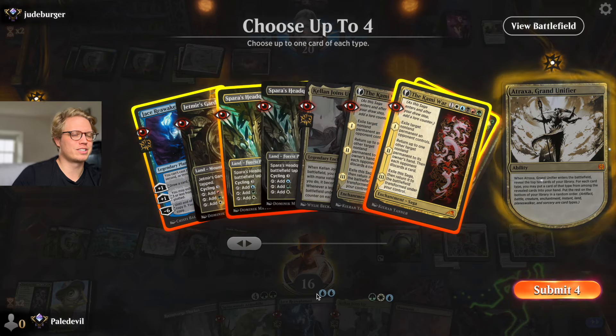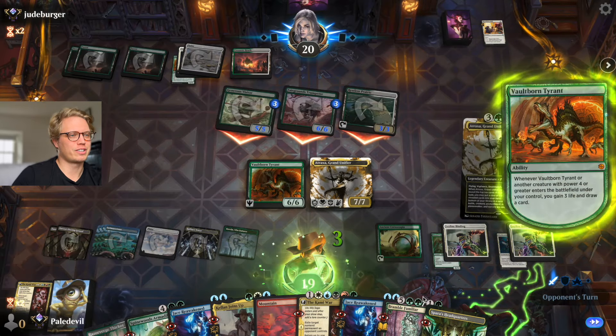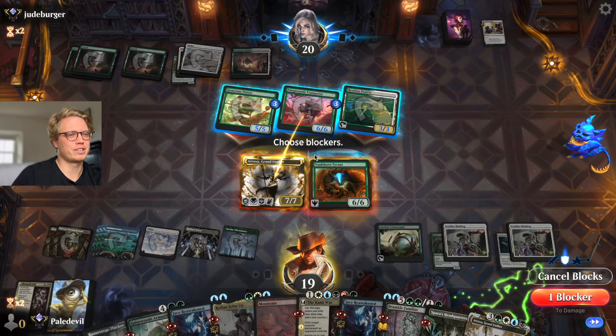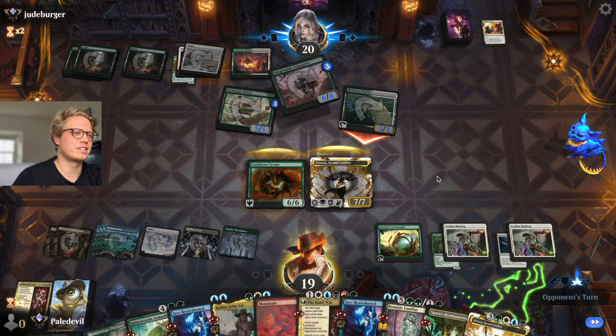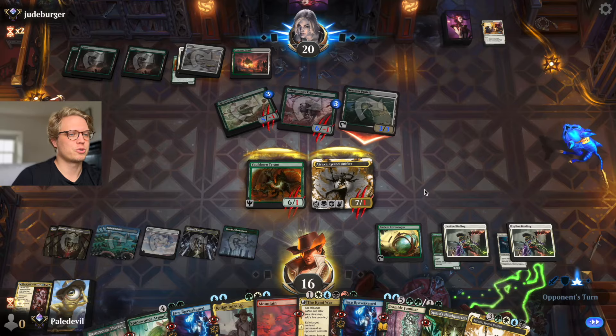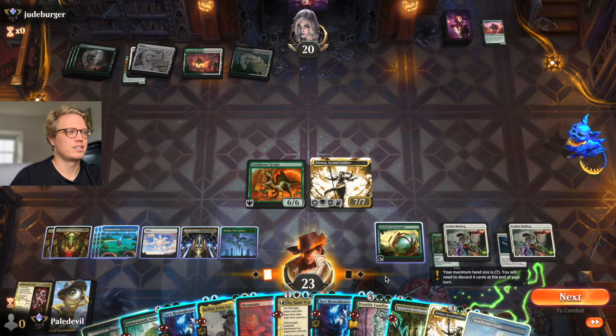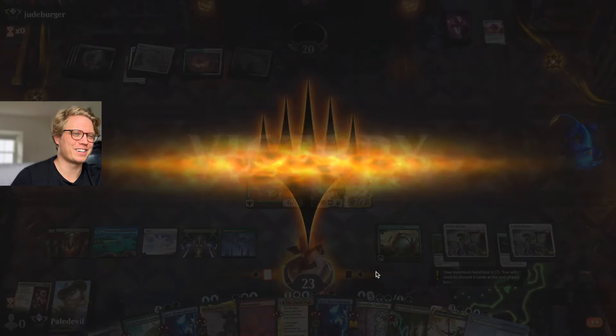We draw some cards — Bramble Familiar! And we have a Kami War too. Draw another card. I can do some blocks here — you go here and you go here, I'll take three and gain six. We are at more than we started — life total is pretty good. That's the end of that.